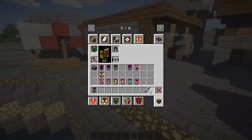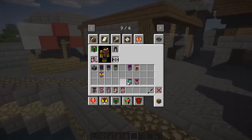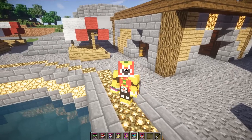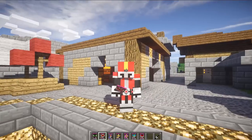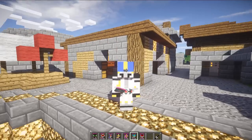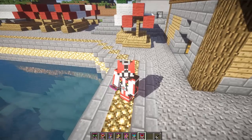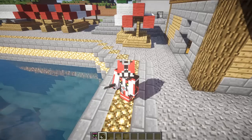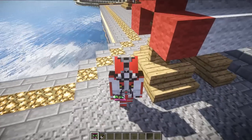We have the Den-O Kamen Ride Card, then the Form Ride Cards for Rod, Axe, Gun, Wing, and Final Kamen Ride Card for Den-O Liner. Climax, Cho-Climax, Kiva, and Kiva Emperor aren't in here because there aren't actually any cards for them in the show, so I'm not going to add them. If you guys request it I will add them, but I don't really see any point at this time because you've got to balance it out some way.